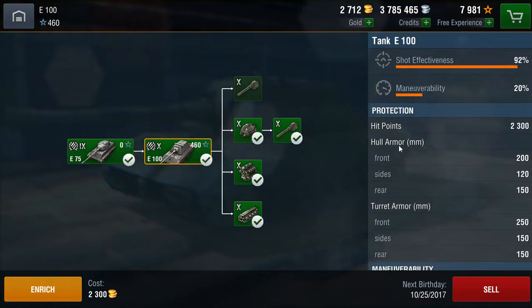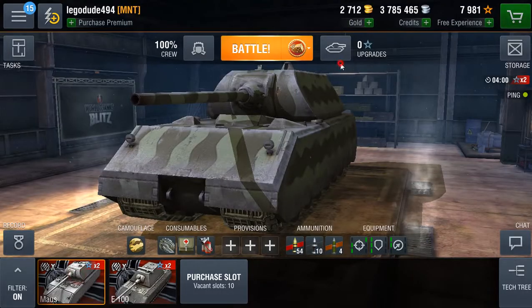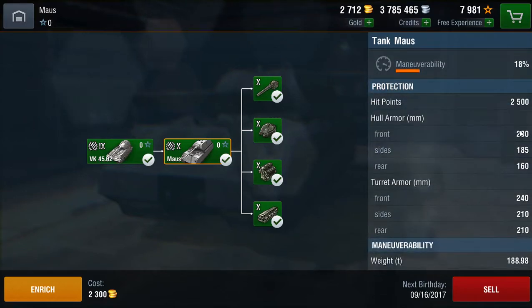Taking a look at the hit points, the E-100 is 200 HP less than the Maus, which has got 2,500 — the most in the game — but that's still a high amount of HP. As for the armour: 200 at the front, 120 at the sides, 150 at the rear. Turret armour: 250 at the front, 150 sides and rear. The E-100 doesn't quite have as strong armour as the Maus — it does have slightly less sides and rear turret armour, and less side and rear hull armour than the Maus.